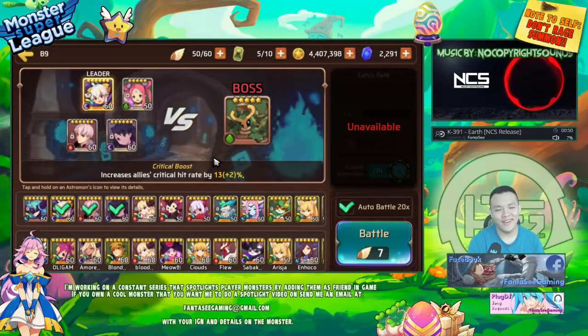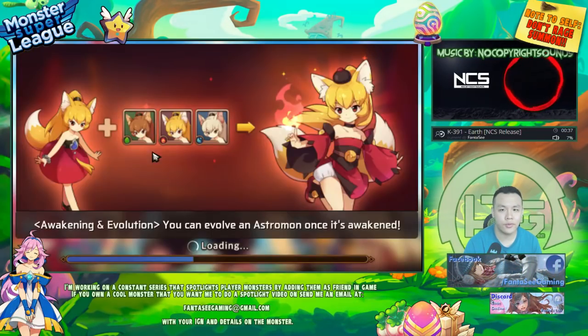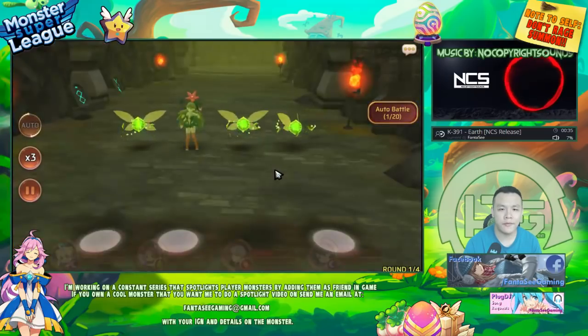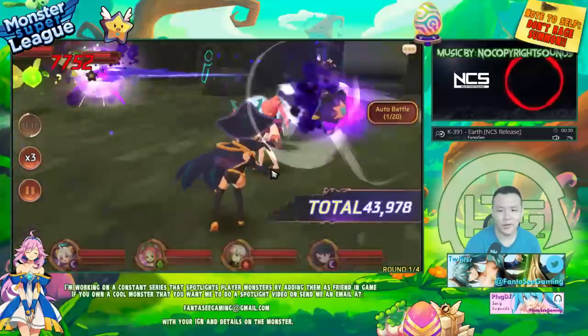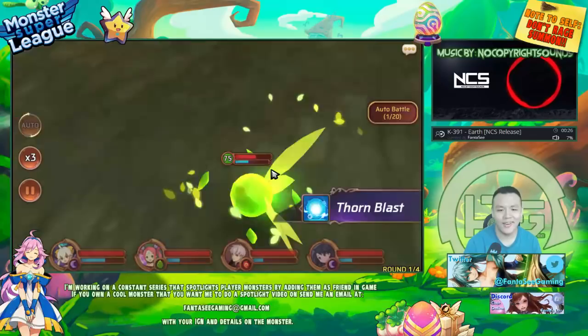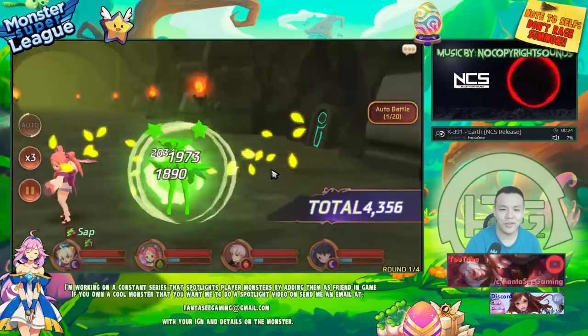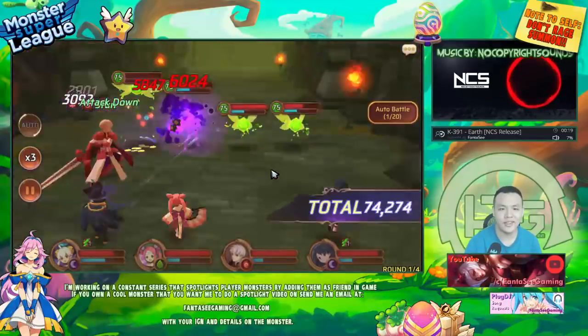Hey, what is up guys, welcome back. I'm showing off my B9 team. I know this team isn't really farmable or anything, but I still want to show you guys my progress. I'm going to do a run and then go over their gems after. If anything, it just helps you see what sort of gems you might need to clear B9. You definitely don't need the exact units to run this team.